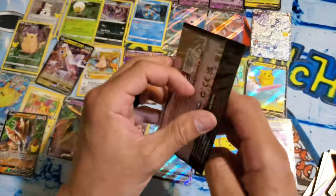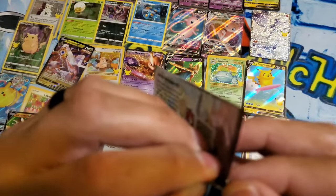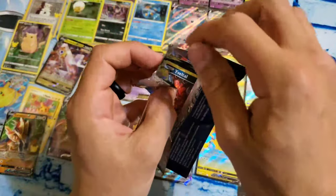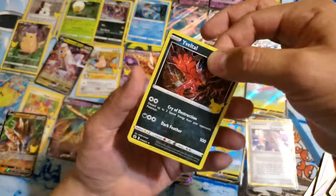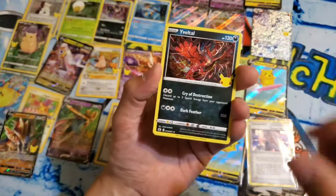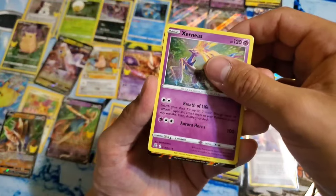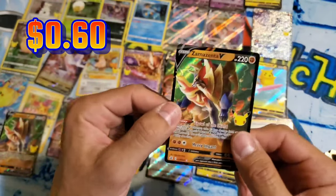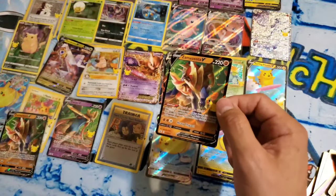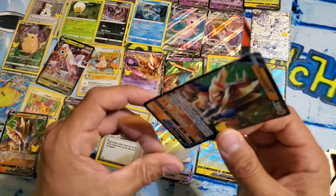Can we do it? Can we pull it? Let's give it a whirl. It came down to this — the last pack. Can we get it, ladies and gentlemen? Or am I going to have to buy another bunch of these boxes to make it happen? Code card. Eveltal, Cosmog, Xerneas, and a Zamazenta V. No Charizard — but I pulled some amazing cards here and a bunch of stuff that I don't have. So I am absolutely happy with this.